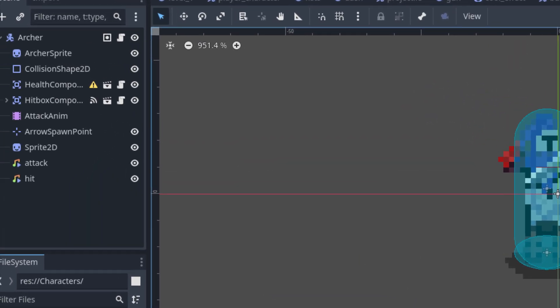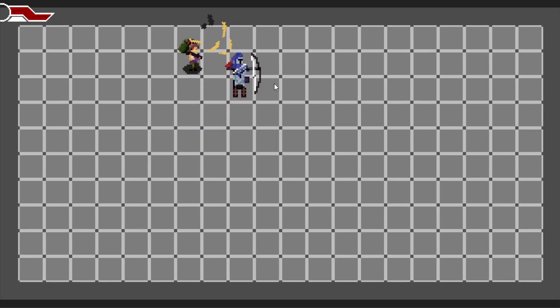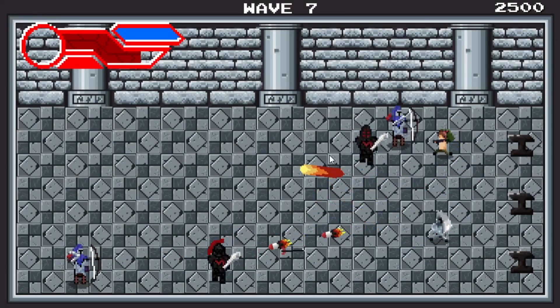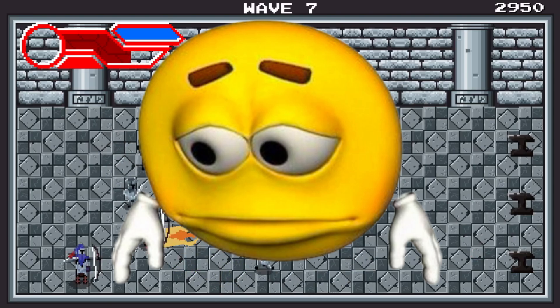Now let's actually look at the enemy scene. In my game, all characters with HP have a health component and a hitbox component. Basically, once the hitbox component gets hit, it sends a signal to the health component, which then registers damage and also creates that slash effect. I learned about this component pattern from a video — really recommend checking it out — and added it to my game without a second thought. Turns out I needed that second thought.